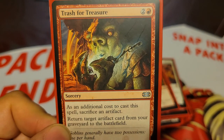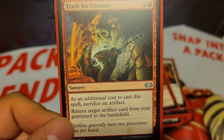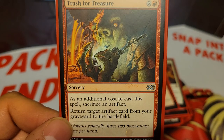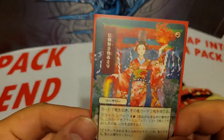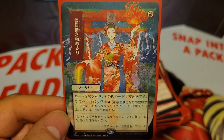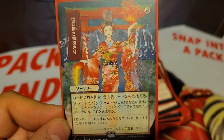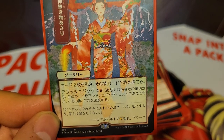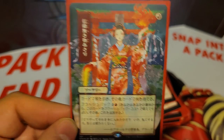We have a very cool card, Trash for Treasure, which is 3 mana. As an additional cost to cast this spell, you sacrifice an artifact, and then you can return target artifact card from your graveyard to the battlefield. Next up we have Faithless Looting — this one is the Japanese alternate art from Strixhaven. Faithless Looting is 1 red mana, you draw 2 cards then discard 2 cards, and it also has Flashback for 3 mana where you do the same thing.